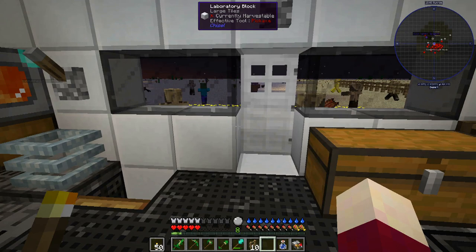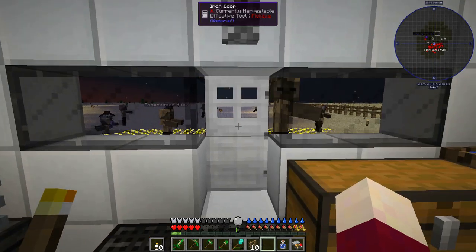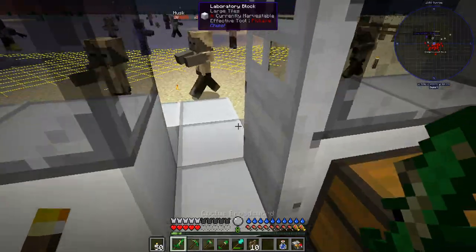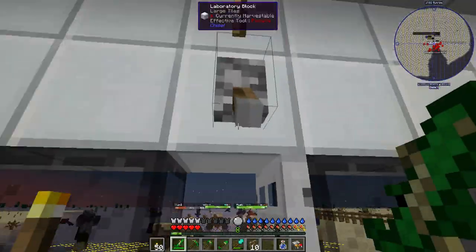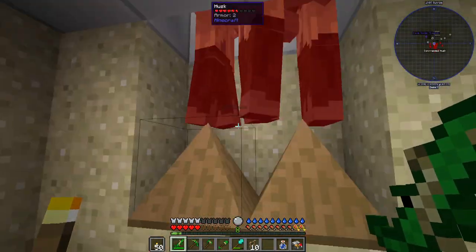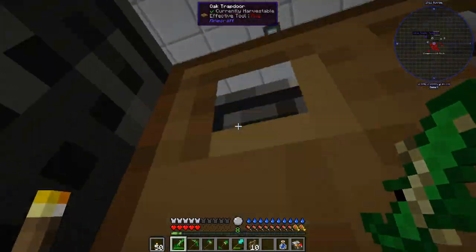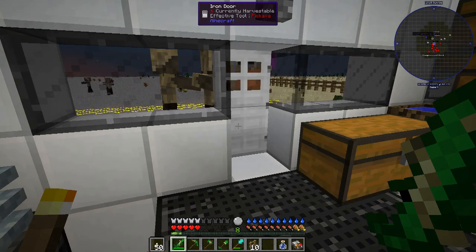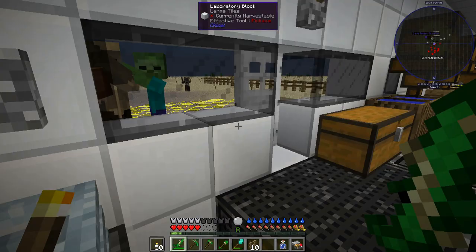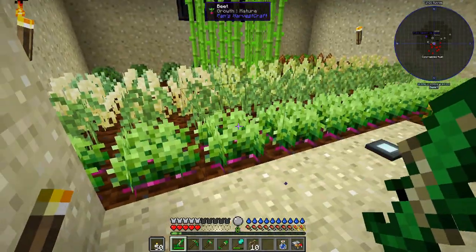I've taken a few hints from you guys, and I think they should help us out. One of them was to put a door on this side of the ship — it does help. I've also removed the wing so enemies don't walk up here as much. One thing I haven't done yet but want to try is using an obsidian pressure plate so we can come in easily but zombies cannot. I think that's a really good idea.